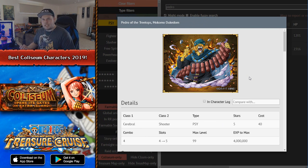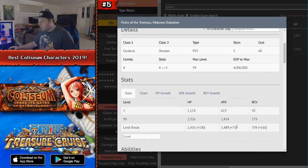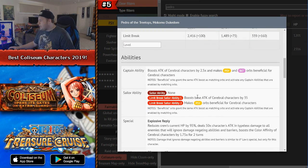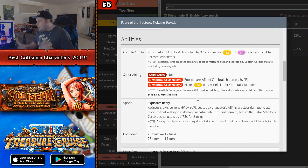Number 5 is Coliseum Pedro. If you have a really good cerebral team — characters like Katakuri, Legend Robin, or 6+ Law — this guy would be much higher priority to farm. He is a PSY Cerebral Shooter character with pretty okay stats. His captain effect boosts attack of Cerebral by 2.5x and makes PSY and INT orbs have beneficial slot effects — two of the seven natural orbs are beneficial, so getting more matching orbs means more overall damage.